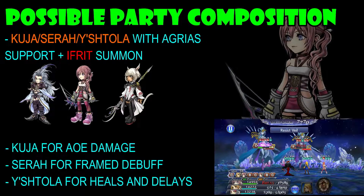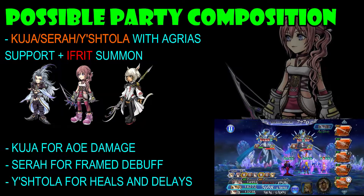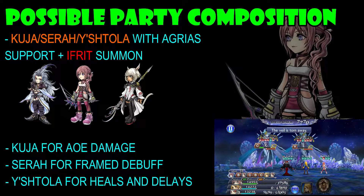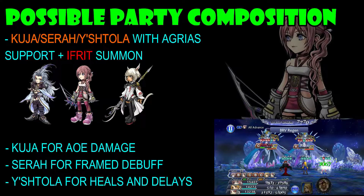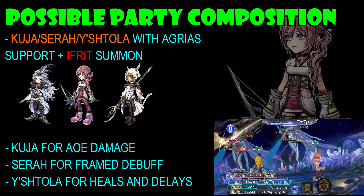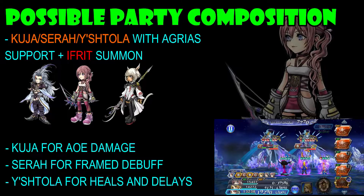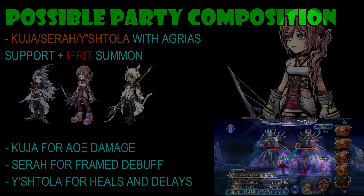The last party composition is Kuja, Sarah, and Ishtola with an Agrius support and Ifrit summon. Kuja is here for AOE damage — mainly for DPS. Sarah is for that frame debuff, and Ishtola heals and delays. If you die and Ishtola survives, you can revive your entire party with her EX ability — she's a really broken character.